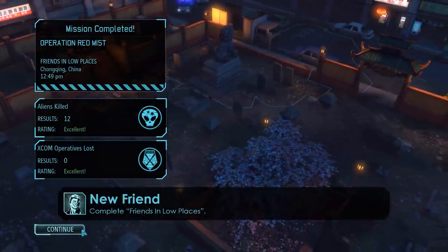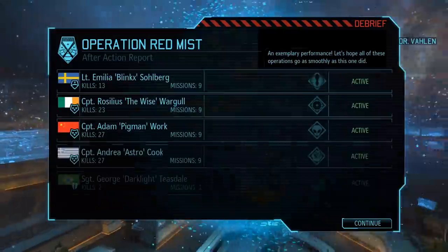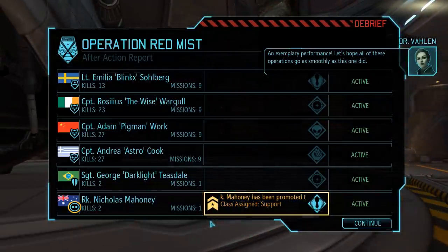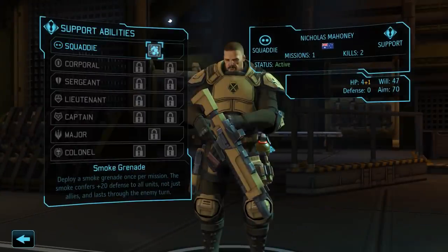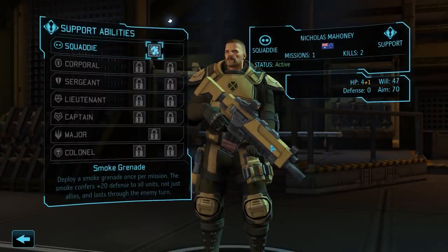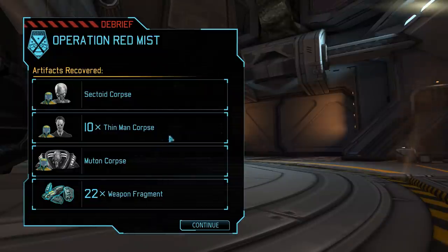Not the most challenging mission if you have six soldiers available to you, and completing it actually also unlocks the New Friend achievement. Back in the base, as expected, we have a promotion waiting for Rookie Nicholas Mahoney, who has randomly been assigned the support class. As a squaddy in the support class, he now has access to the smoke grenade, and that is also all we can do with him for the moment. Because this was our third council mission, we now receive the Council Medal of Honor, which we will rename after a patron from the naming rights tier. We also obtain a few corpses and materials, including our very first Muton corpse — at least for the time being though, there is not much we can do with it.